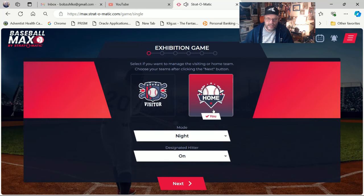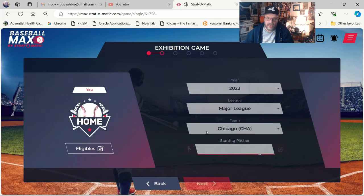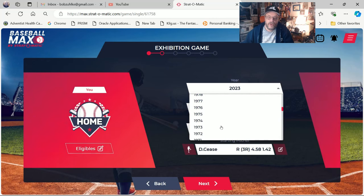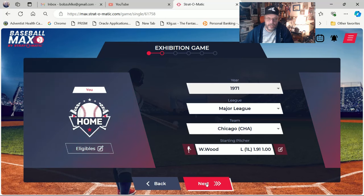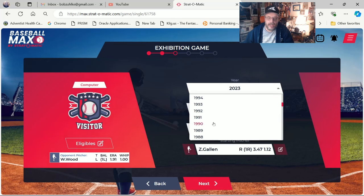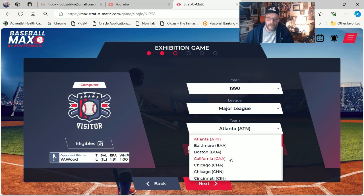I'm the visitor, but I can make myself the home team. I can switch the game from night to day. I'll leave the designated hitter on for now. It defaults to 2023 but you can change it to any season — for example, I can say I want the 1971 White Sox. Then we go next and I can say I want the 1990 California Angels, and we go next.